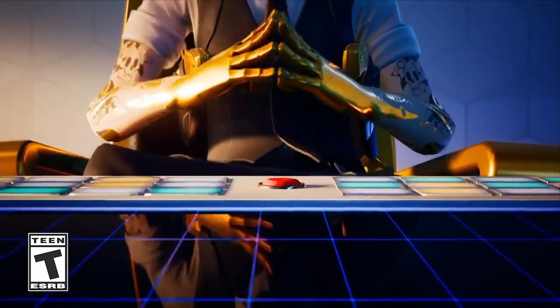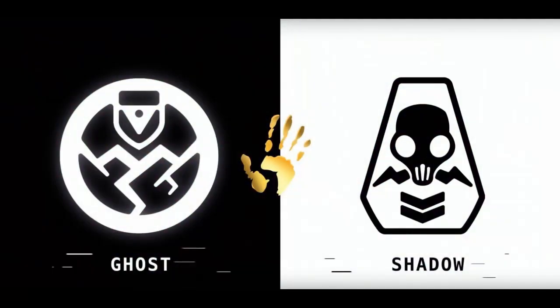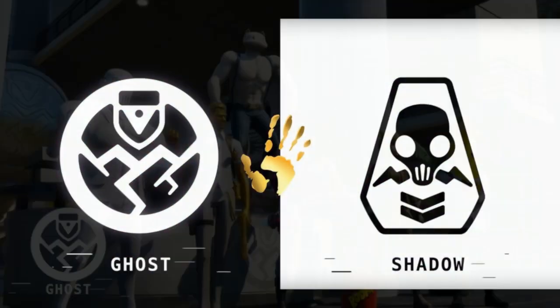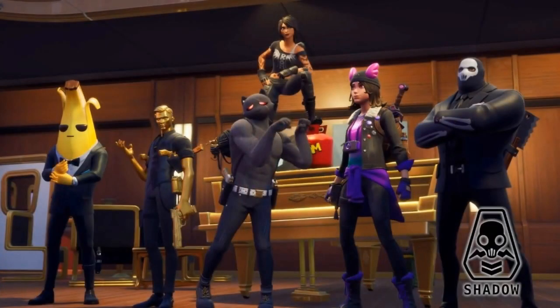With the release of Fortnite Chapter 2 Season 2 and the Battle Pass, we've gotten a ton of features, such as specifically the Ghost vs. Shadow. This is when you can pick a specific skin variant for your skins, where you can only pick one. In this video, I'm going to show you guys how you can get both of them by the end of the season.